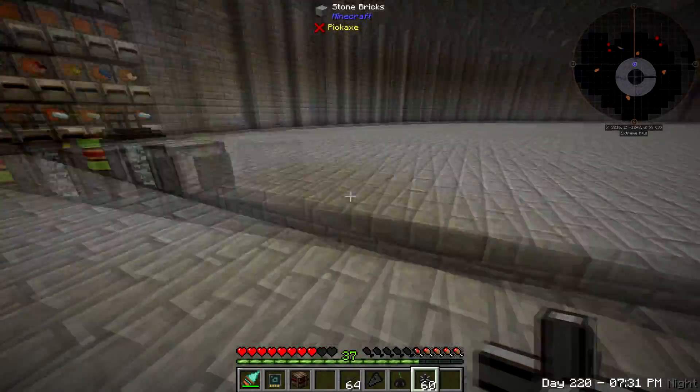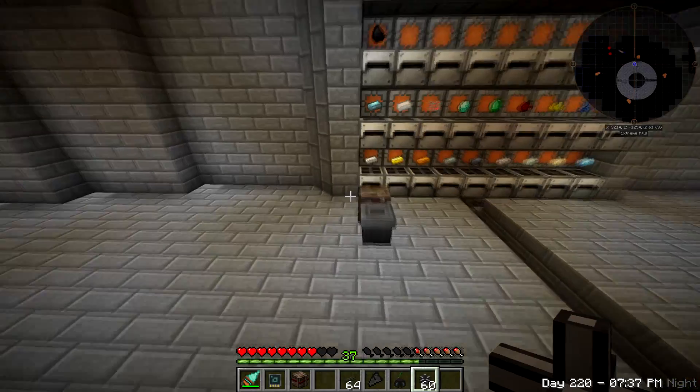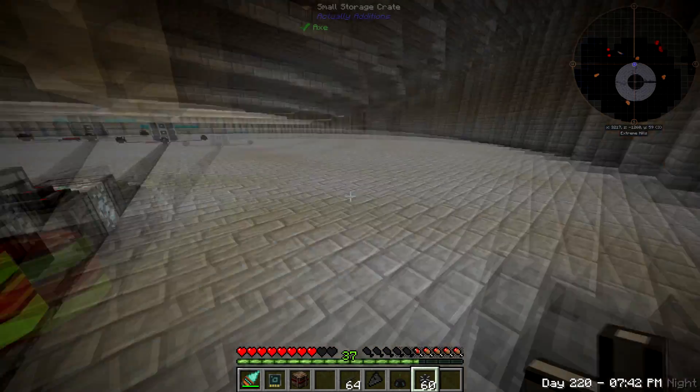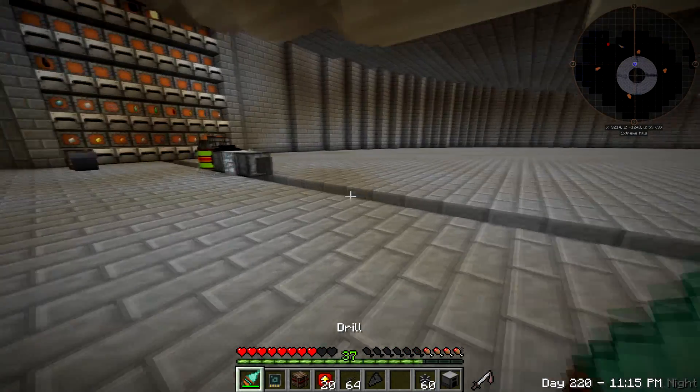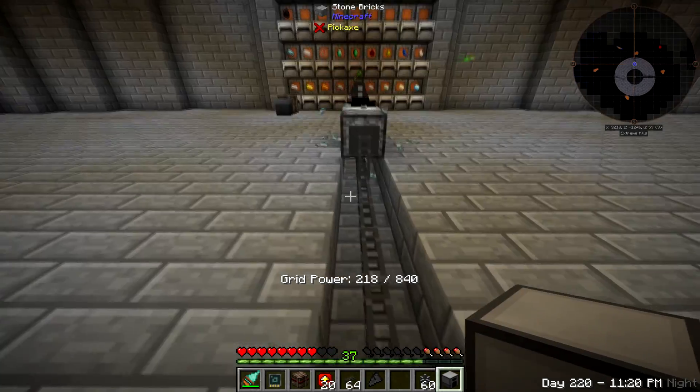That's automated now. What do we have left here to be 100% done? These - so we just need to automate a furnace. Now we're going to set up a furnace - we're going to use the Extra Utilities furnace. It's just easy to automate and very fast, so that's the one we're going to use.